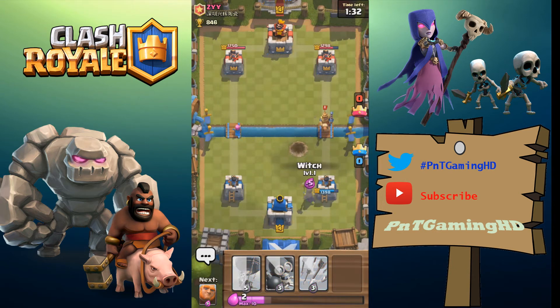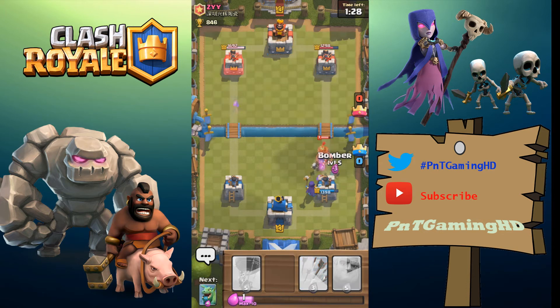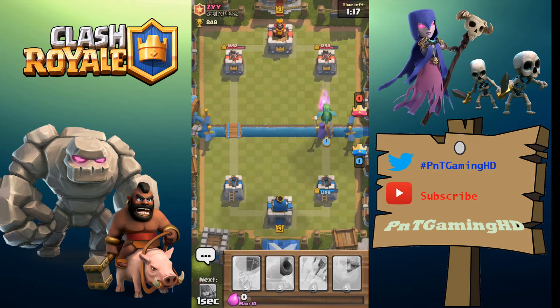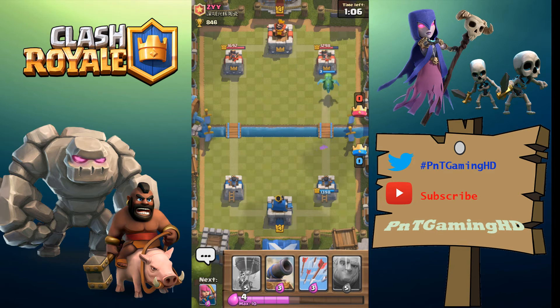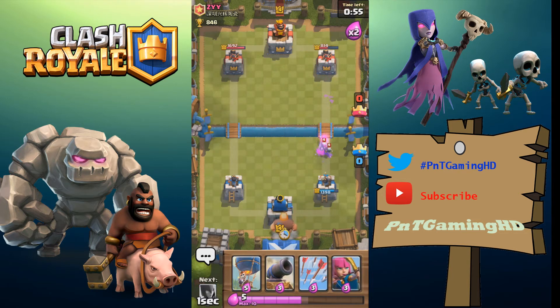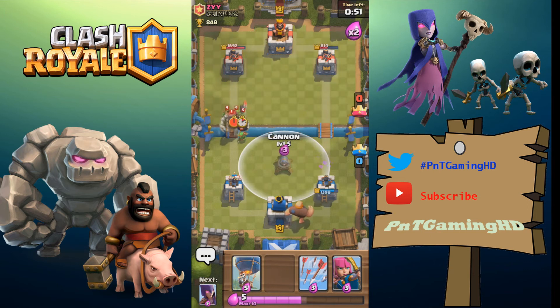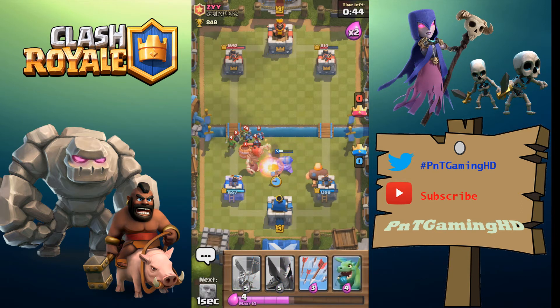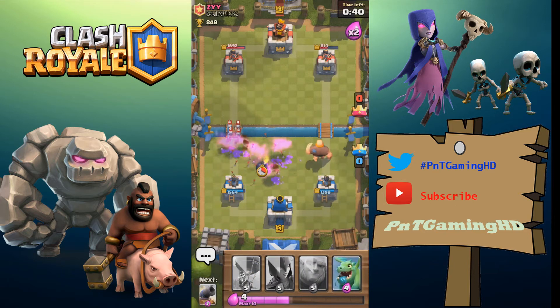I'll put the witch down to spawn skeletons to distract the prince, and the bomber to distract the prince even more. We've got the witch going towards the right-hand-side tower with the baby dragon tanking for her. He puts the valkyrie down — a great counter for the witch — but the baby dragon takes out the valkyrie. I'll put the giant at the back and use cannon to distract the incoming giant skeleton.